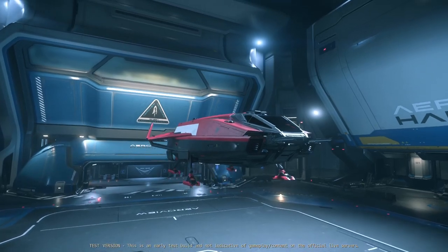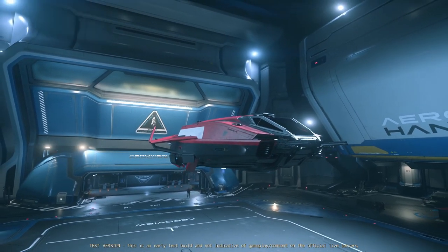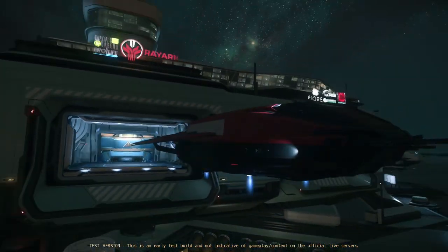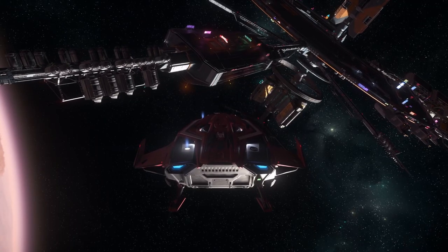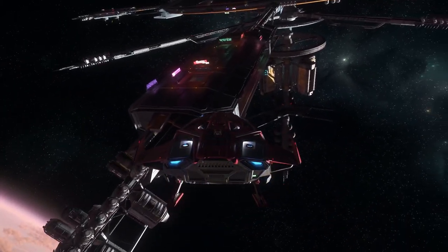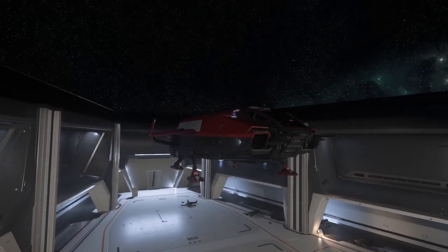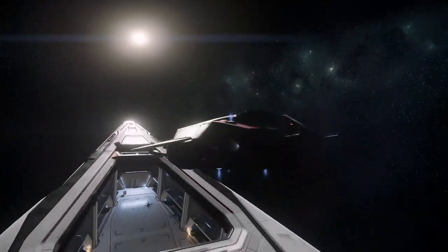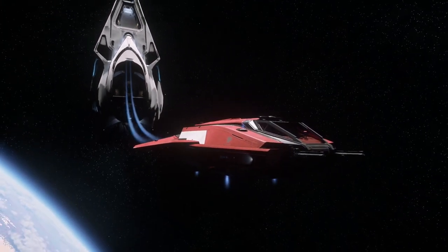The Anvil Pisces has been and still is a popular option for the citizen that wants a smaller landing vessel that has enough room for a small crew, is nimble and manoeuvrable, and isn't overly expensive — not to mention it being shaped in size specifically to allow it to fit inside larger vessels such as the Carrack or 890 Jump. Its compact footprint makes it ideal to get close to structures when engaging in some mercenary wet work — I mean, protection.